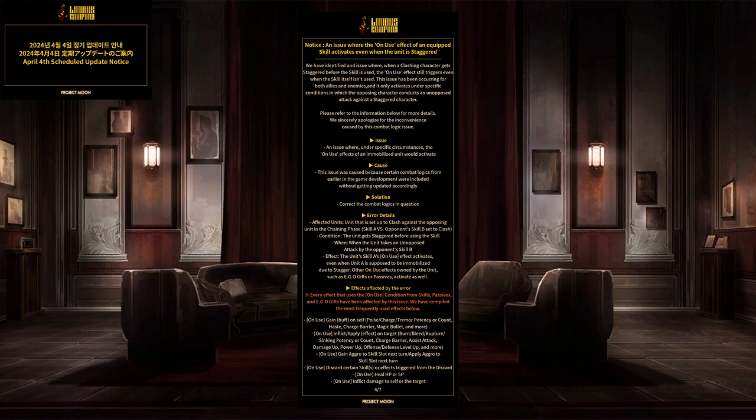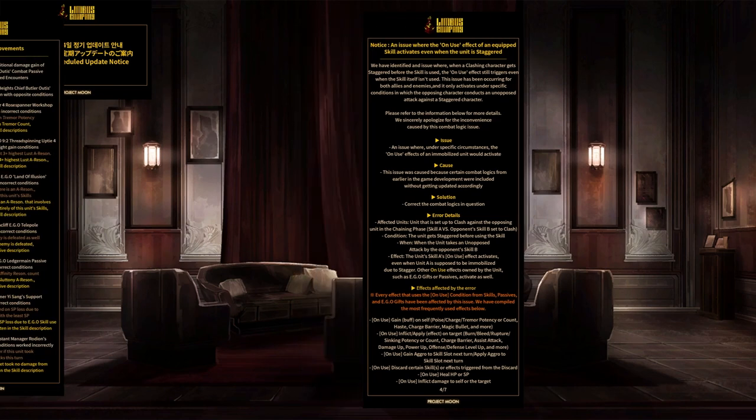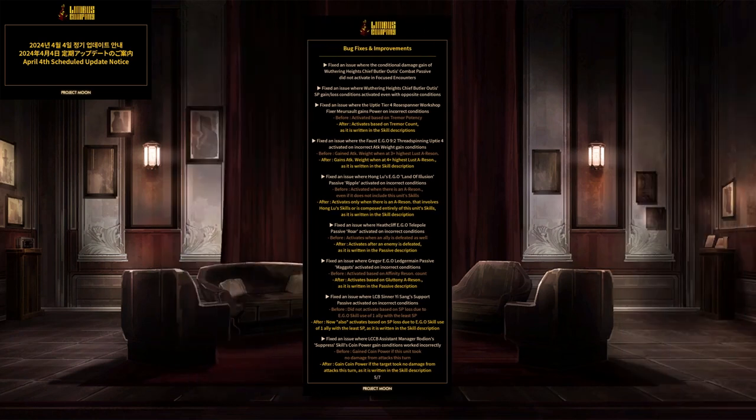Apparently the on-use effects have been bugged for who knows how long: when someone who's about to use an on-use effect gets staggered, it still triggers the on-use effect even though they should be staggered. This apparently affects a lot of random things. Issue between conditional Otis, a lot of random things — Roastman or Merso's text being wrong, Nine to Faust text being wrong, Land of Illusion passive, Telepool passive, Legger domain passive, Yisong support passive — all being fixed to actually trigger properly.